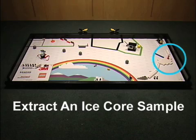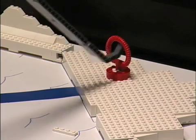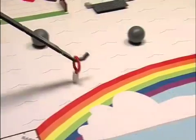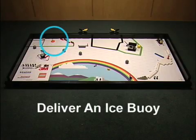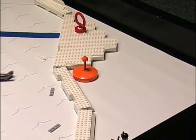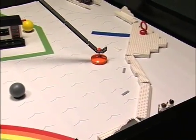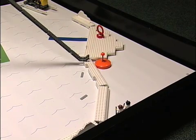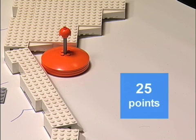Extract an Ice Core Sample Mission. The ice core pulled completely from its hole is worth 20 points. The ice core in base is worth an additional 10 points. Deliver an Ice Buoy Mission. Move the ice buoy to the research area. For the buoy to score, it must be upright and make direct contact with the research area model and or the mat within that model, but it must not be touching the mat outside that model. The scoring buoy is worth 25 points.